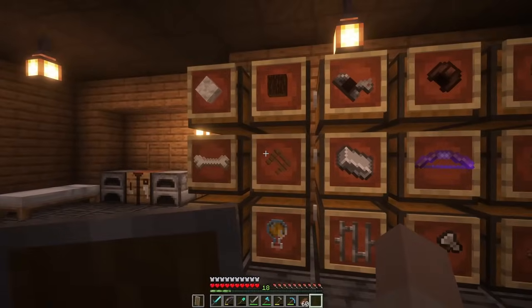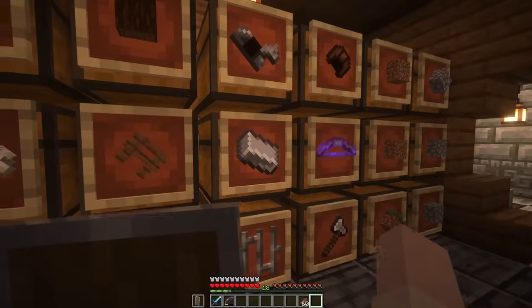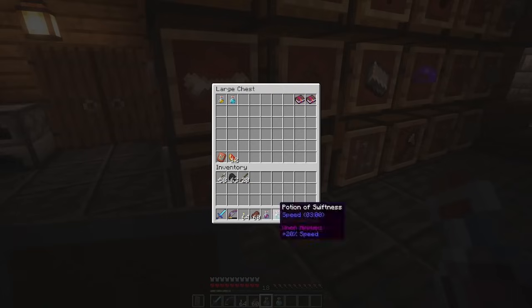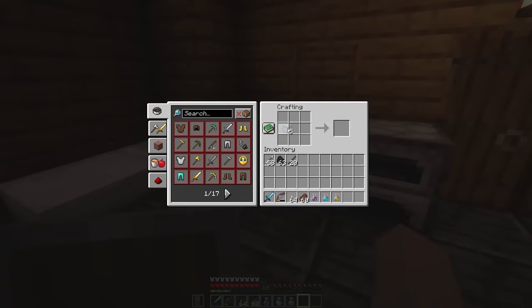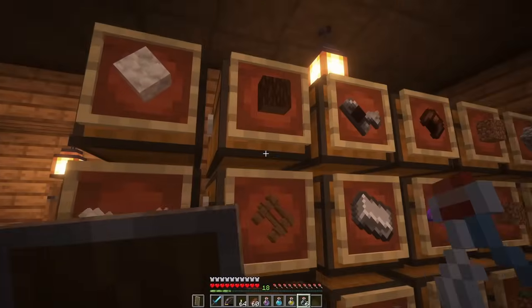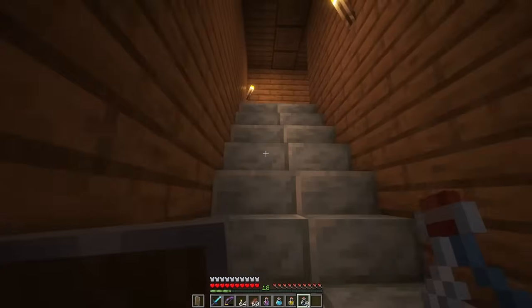I'm gonna put away a lot of my nicer tools, maybe make some more arrows. I've got some torches and a lot of food. Let's make some potions — I've got a potion of regen, a potion of speed, I can take a potion of strength. We're gonna need some bottles and some blaze rods. Potions of healing would be very nice to have, and then maybe a few more potions of strength.